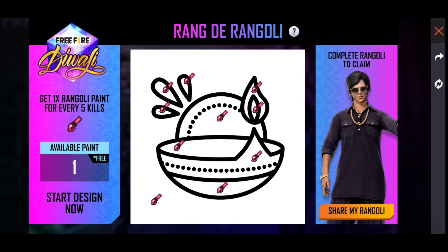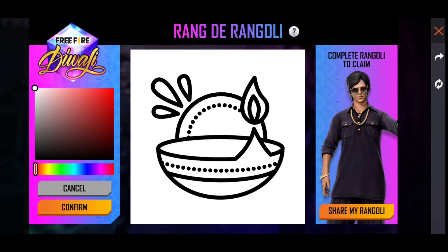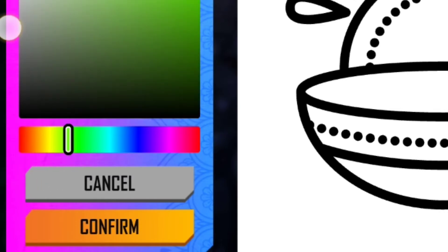You can select the event and confirm it to open a new page. On this new page you can see the Rangoli design and you have options to change and add colors to it.